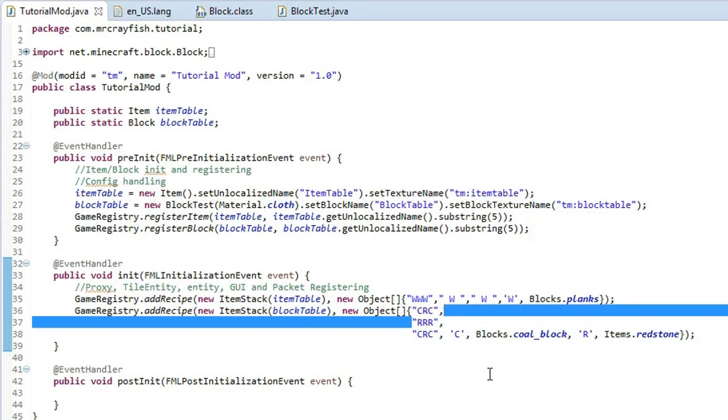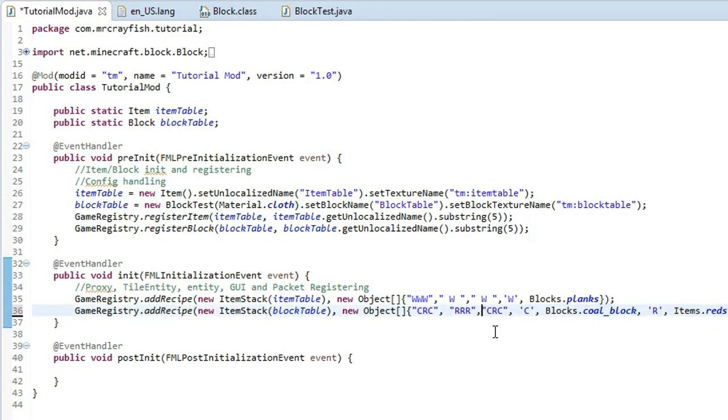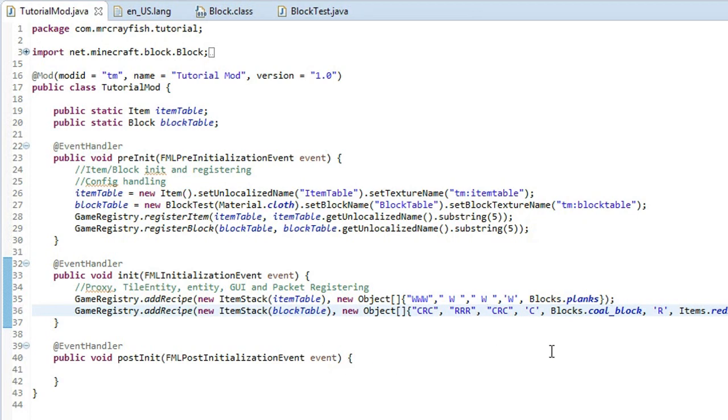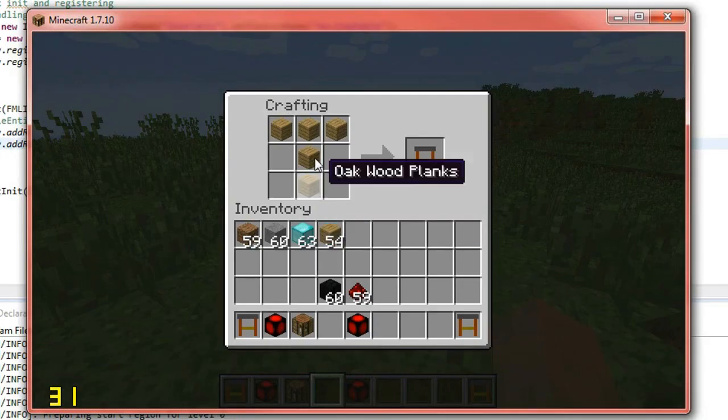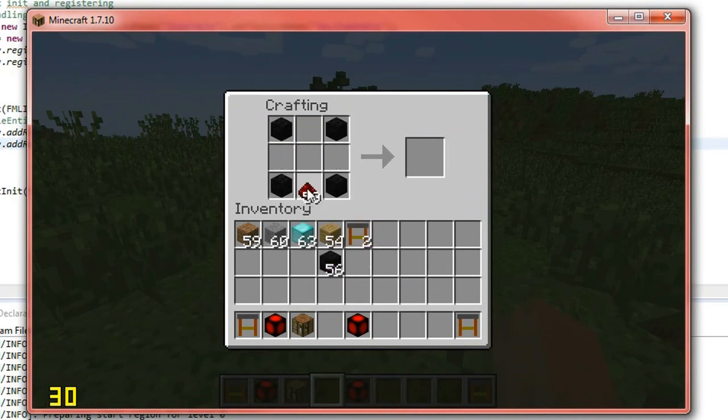So you can put that back up onto one line as well just to make it more compact. Now one last thing you can do is in this ItemStack here, you can change the quantity that it outputs. So after the item table, simply put a comma and then put the number of items you would want from it — only up to 64 obviously, but you can do two. And for the block table we might do 10 from one recipe. As you can see when we craft the block, we get 10 blocks from it.